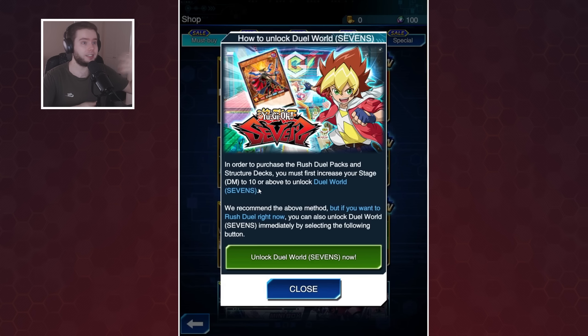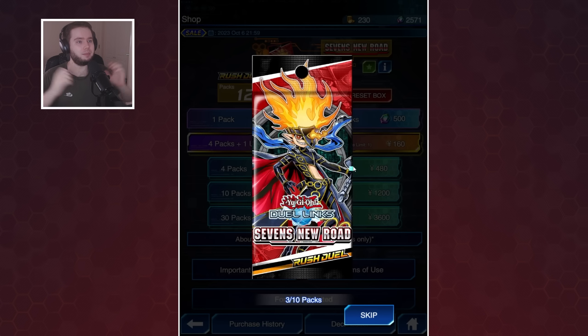If they want to go down the Speed Duel route and unlock Vrains World, DM World, and Jek's World, they can do that as well. They've kind of got to eventually, but at least it gives them the option, which is what Konami wants. But then we have the brand new main box — new Sevens Road — and there's some really cool things happening here.